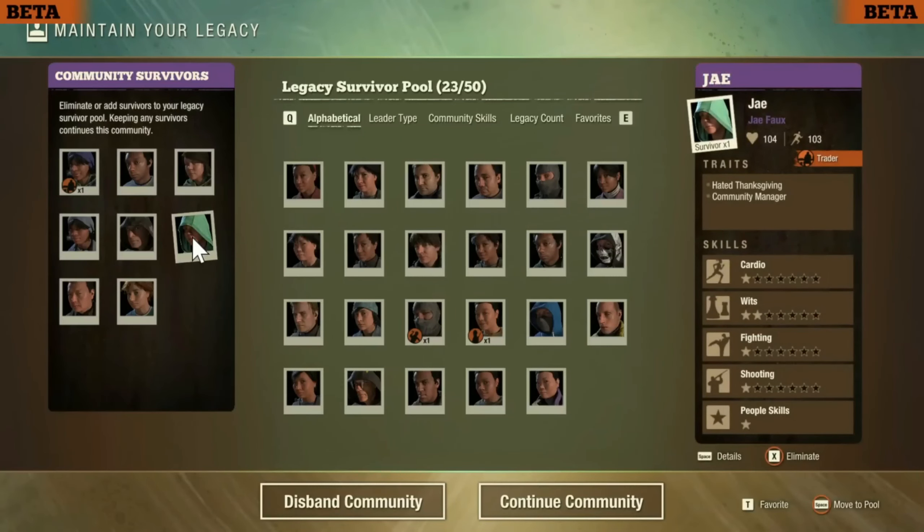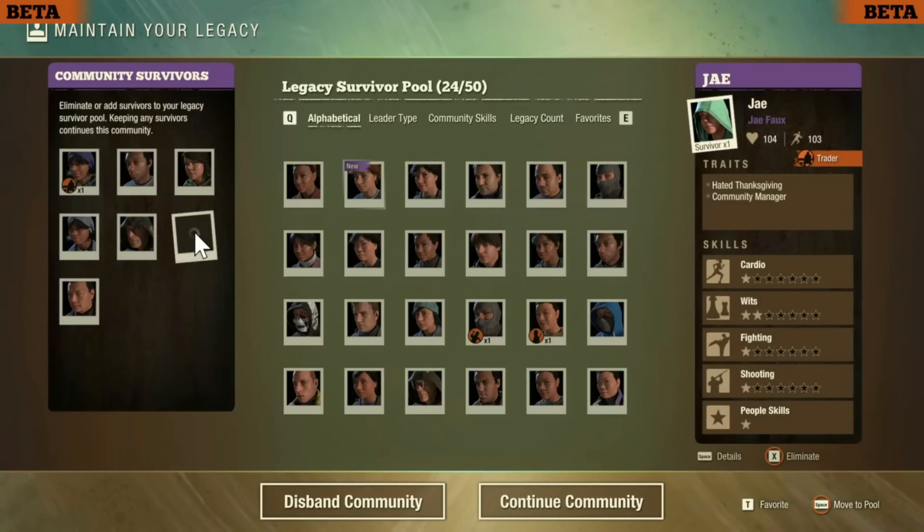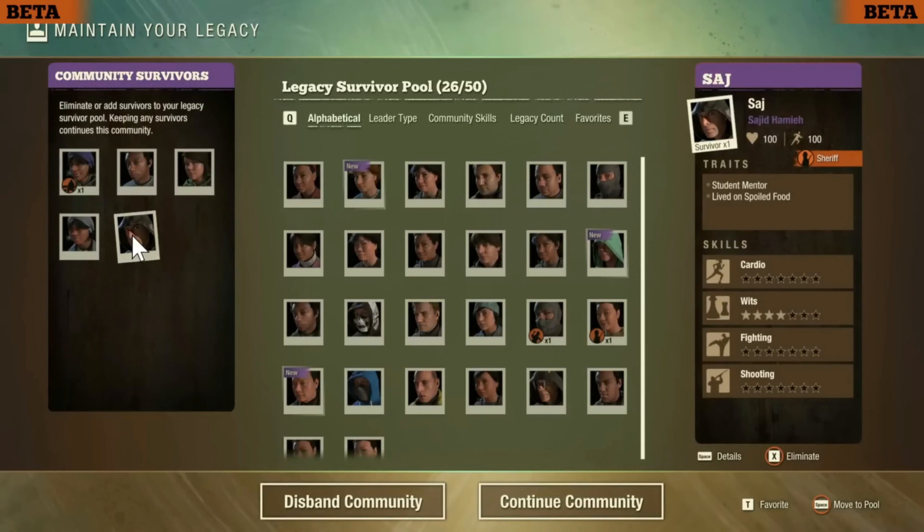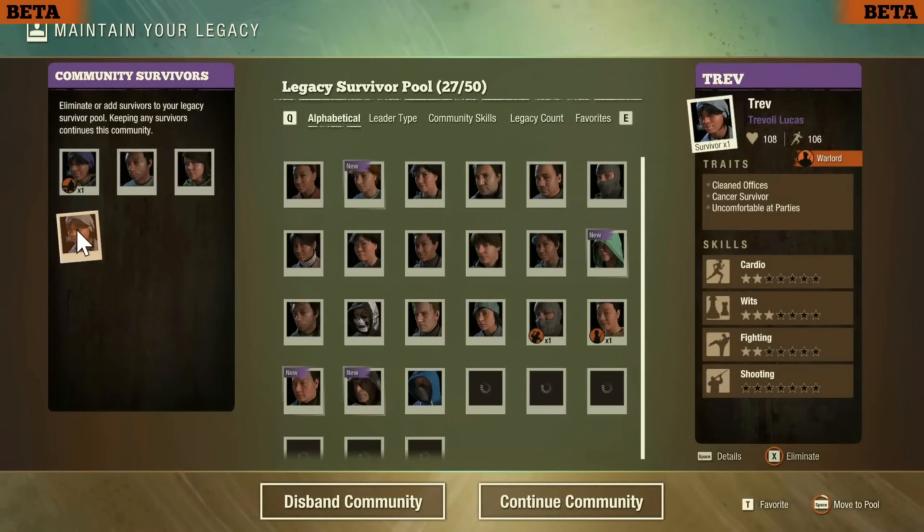This was very interesting because I was allowed to send anyone from the eight people in my community into the legacy pool, but I couldn't retrieve others from my previous legacies. So you can keep your exact same group, or shorten the group by sending them into the pool, or just completely delete them altogether.